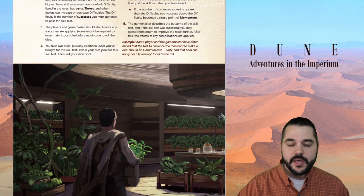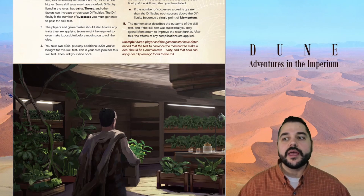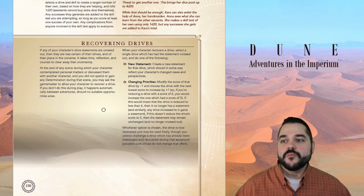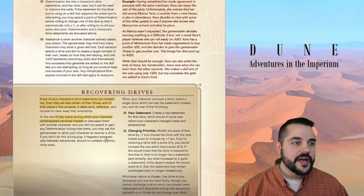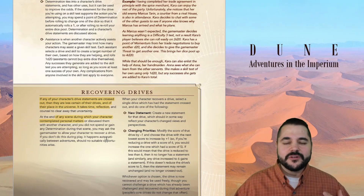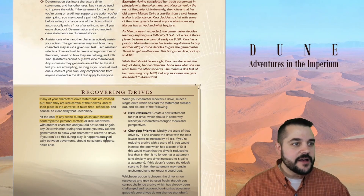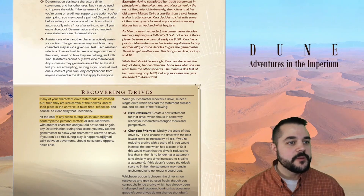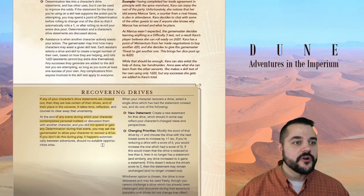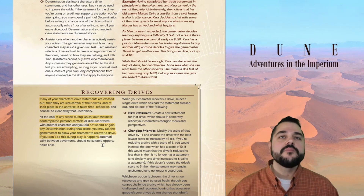You now doubt how you feel about the drive — you can no longer rely on it. If you don't want either of those options, you may refuse the point of determination and choose a different drive. This is something that can actually happen and make changes in the midst of play itself. Looking at recovering drives: if one of your drive statements is crossed off, the character is less certain of that drive — you've challenged something, you're not quite sure, but you want to believe it. You need the opportunity of reflection: at the end of the scene during which your character contemplated personal matters or discussed them with another character, if you did not spend or gain any determination during that scene, you may ask the game master to allow your character to recover a drive.